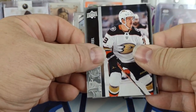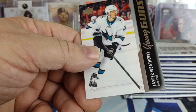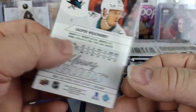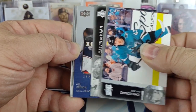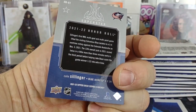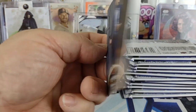Chances of getting a French Young Gun are slim to none now. Here's our first Young Gun — San Jose, Jasper Weatherby. Hasn't played in the pros yet according to that, he may have now. We've got our Honor Roll — Cole Sillinger, I believe that's a rookie Honor Roll insert. Got a canvas, Josh Bailey for the Islanders.